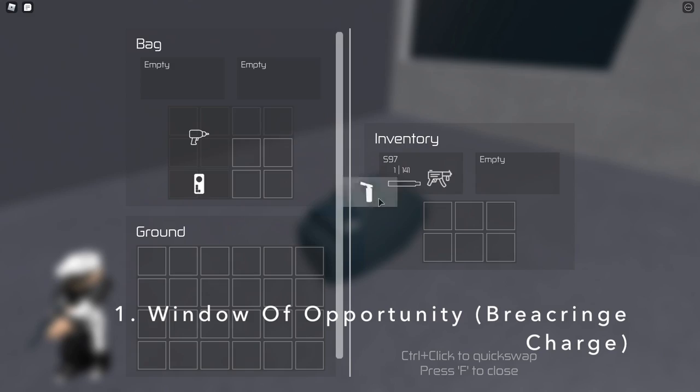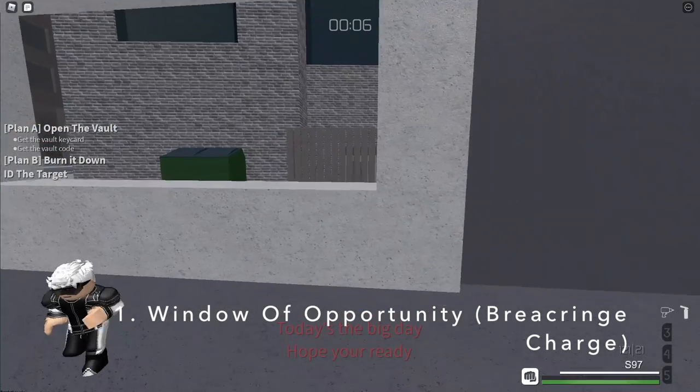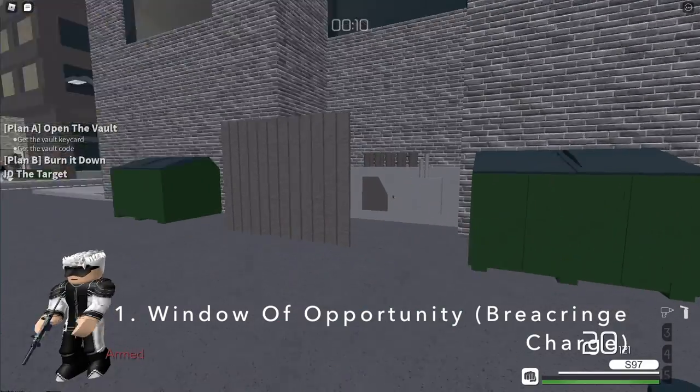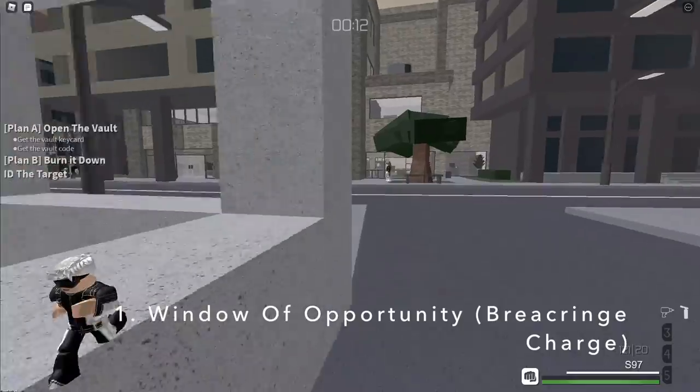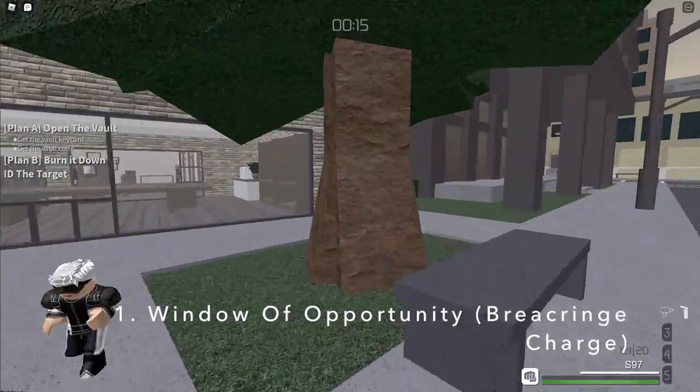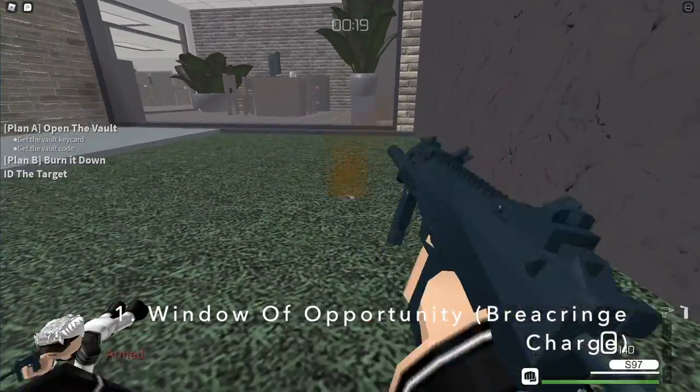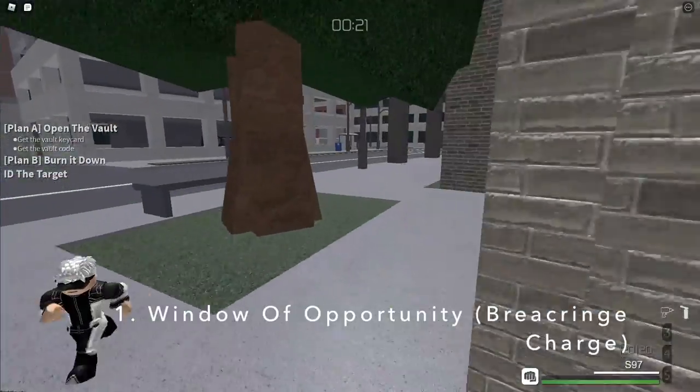You know, I think most of you actually know how to do this trick, which is slapping a breaching charge on a transformer when you're trying to get a chance to actually end the round with the temporary sensor on. Otherwise, you can actually have someone shoot at it for you while you're actually waiting at the vault.